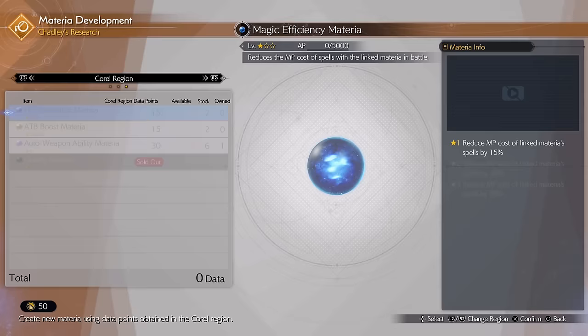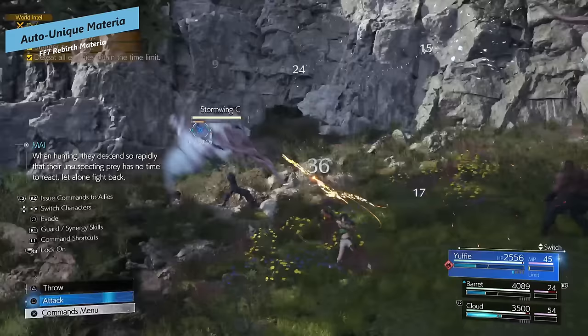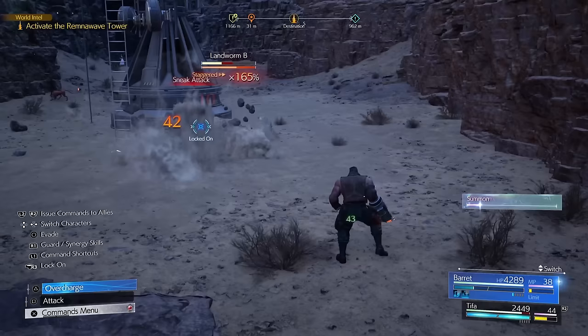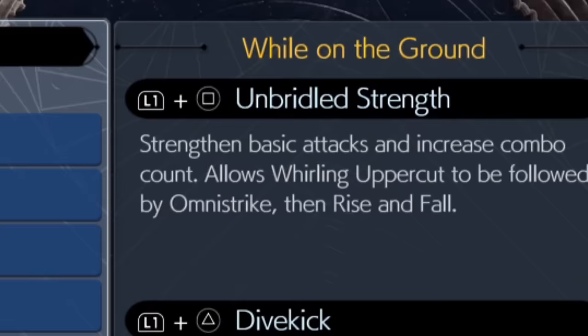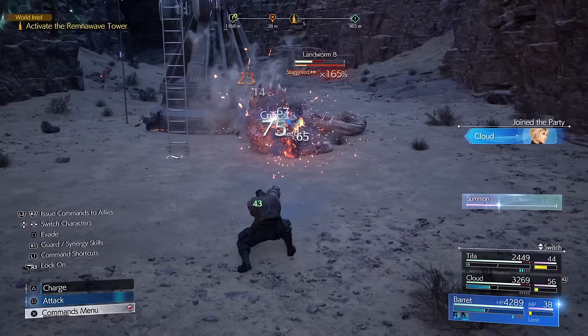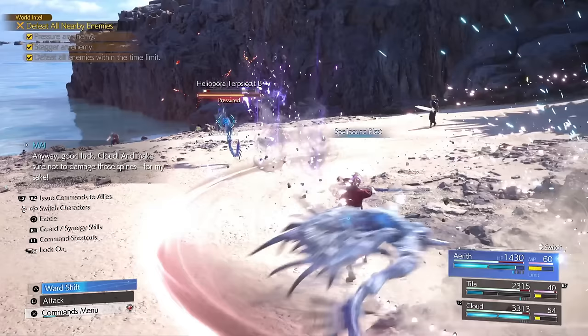Auto Weapon Materia comes from Chadly's Corel Region shop. The last in this auto category is Auto Unique Ability, which lets your allies cast their unique triangle-button ability on their own. For Tifa, this triggers Unbridled Strength automatically, which makes her far more dominant in combat. It's available from the Grasslands shop with Chadly — less essential than the other two but still worth noting.